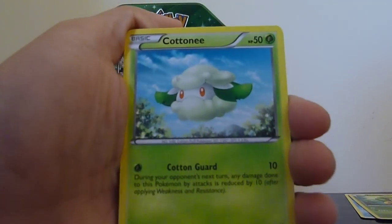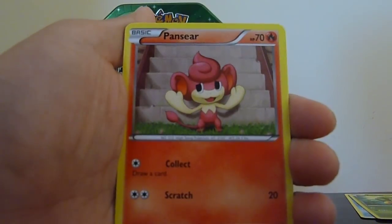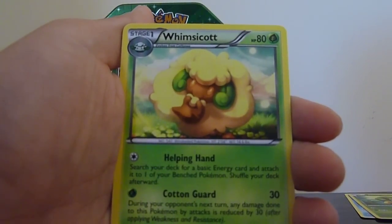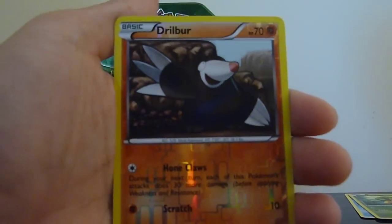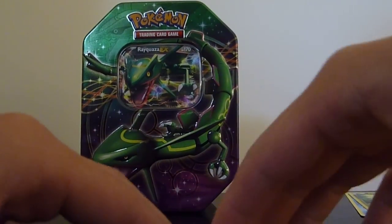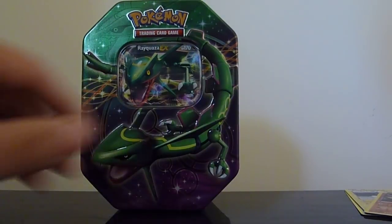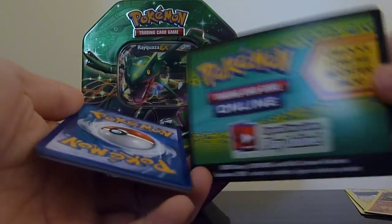Alright, we got Cottonee, Venipede, Ferroseed, Vullaby, Pansear, Gothorita, Whimsicott, Lilligant, Dwebble Reverse, and a rare is Thundurus. Awesome. Man, I got a stuffy nose. Good card.